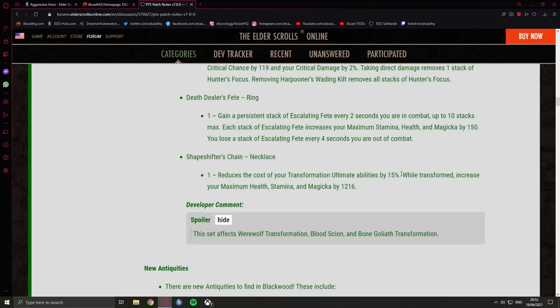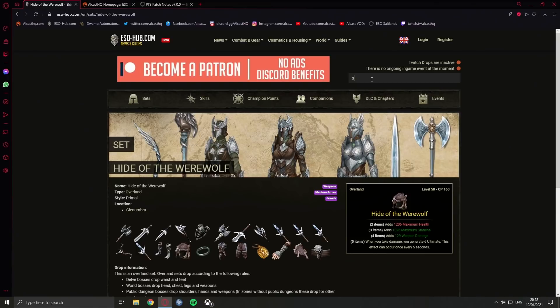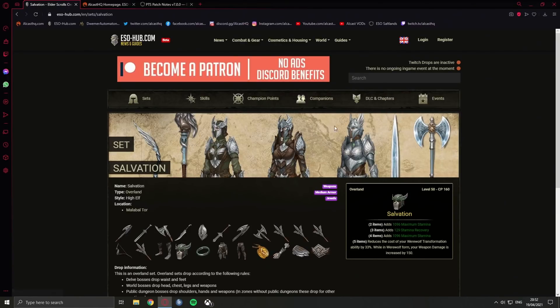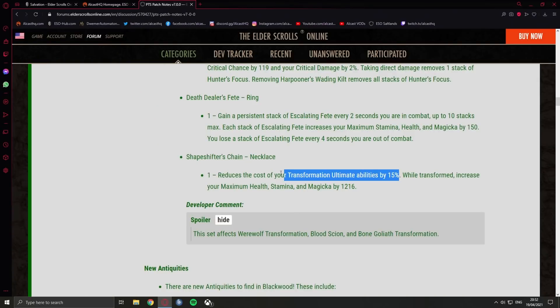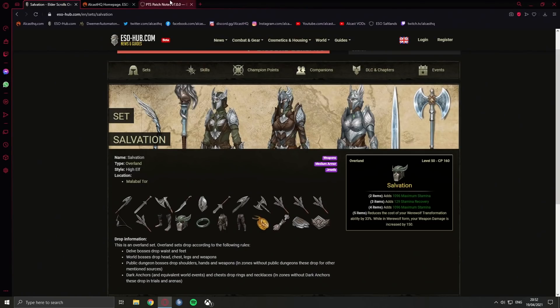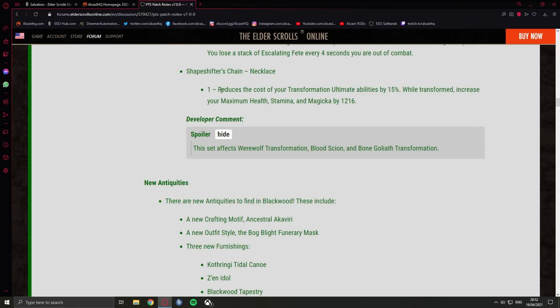Shapeshifter's Chain sounds rather underwhelming — you usually don't immediately time your werewolf or Blood Scion ultimate when it's ready, so most of the time the cost reduction overshoots. You could stack this with Salvation which reduces transformation ability cost by 33%, getting super low ultimate cost — but I'd rather equip powerful sets that maximize my damage while transformed because in most cases you have too many ultimate points anyway. So this might be for some people but not for me.